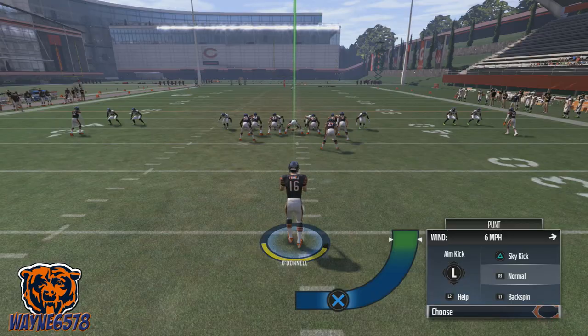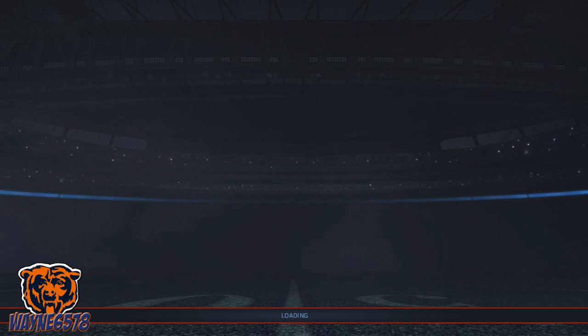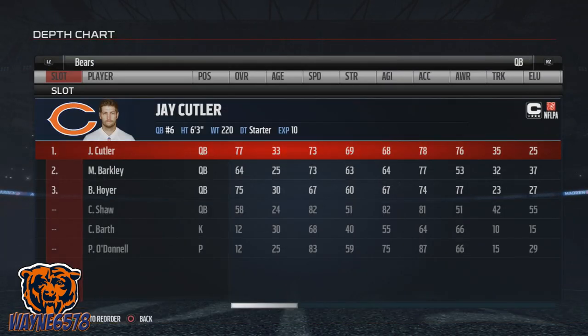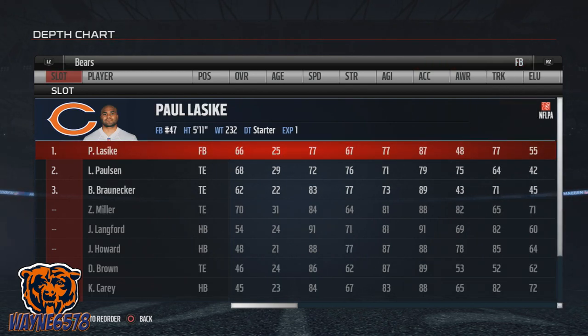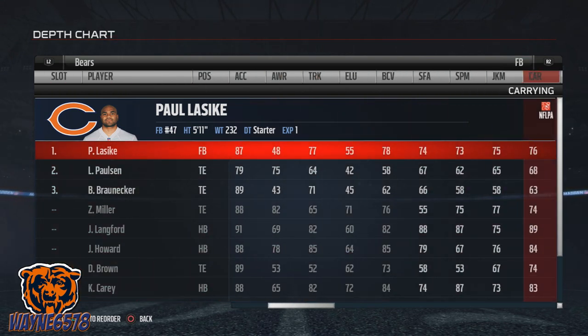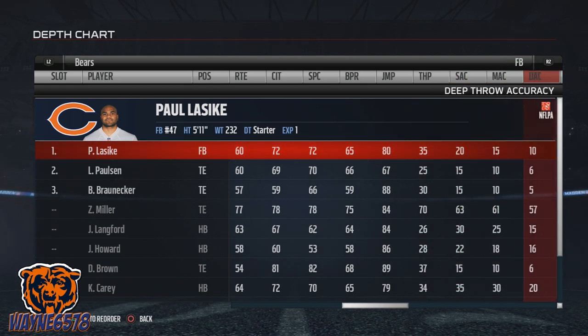One thing you want to do first is look at two key positions: the fullback position and the free safety position. You're going to be utilizing your fullback to pass the ball and your free safety to catch the ball. For the fullback, the attributes you should really pay attention to are throw power, and the short, medium, and deep throw accuracy.